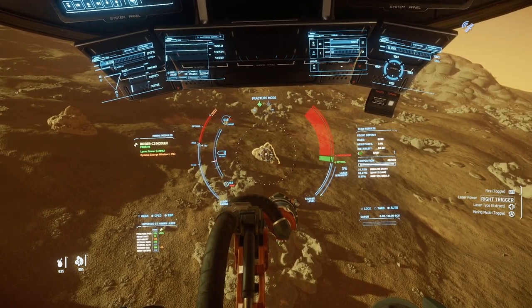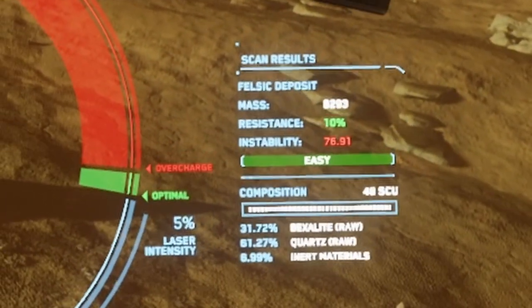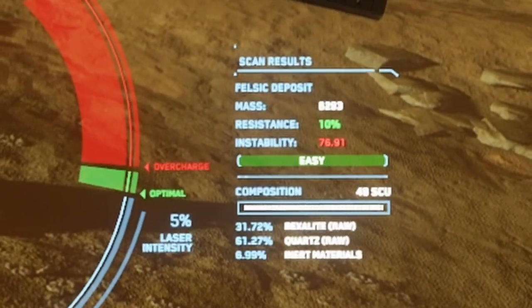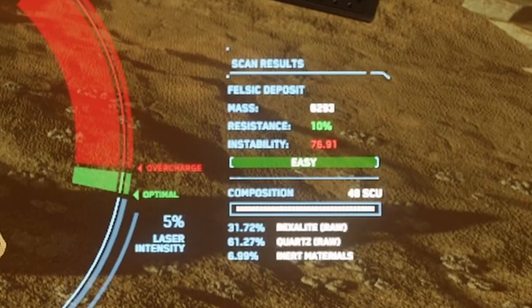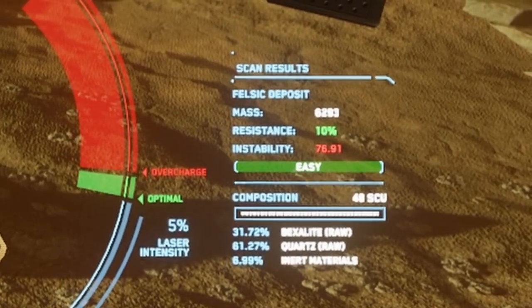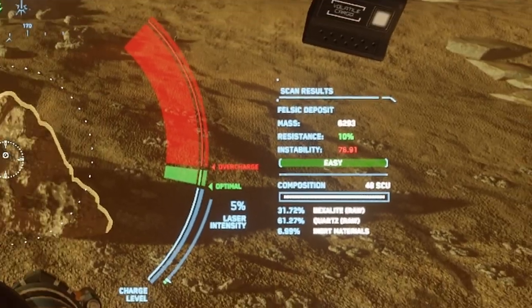Mining mode pulls out your mining laser and allows you to scan rocks in great detail. As you aim at a rock, additional info populates on the right side — things like density, mass, instability, resistance, difficulty, and ore distribution. A new helpful feature in 3.20 is you can see the SCU total as well. People used to have to calculate this manually or visit other websites; now it just tells you right there.